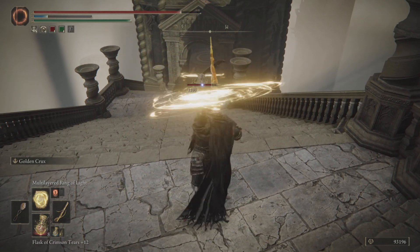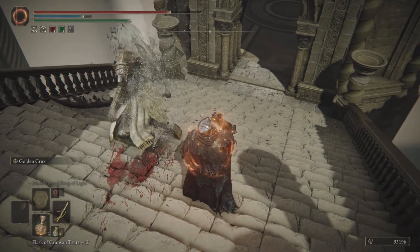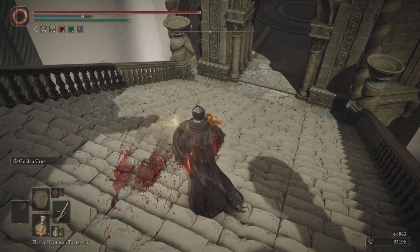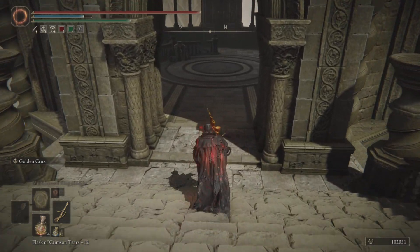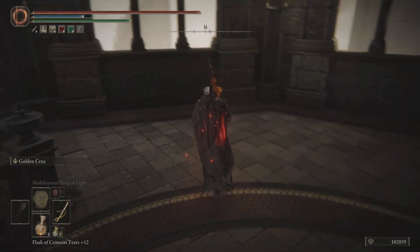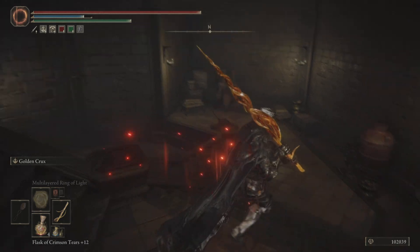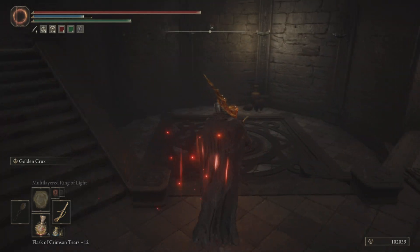Next we've got our next divine beast to take out on these stairs. Multi-Layered Ring of Light does really well on them if you're a faith build — I really like that spell. It's got amazing range, really holds on the target for a second, and does pretty good damage. We're going to work our way down and take another elevator.